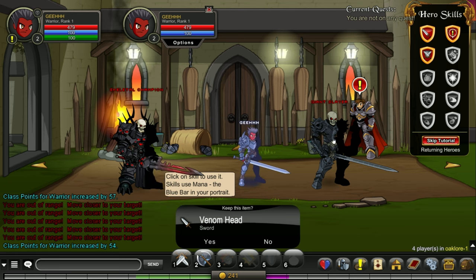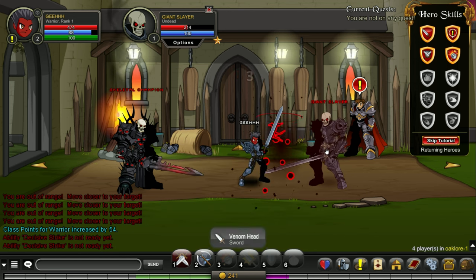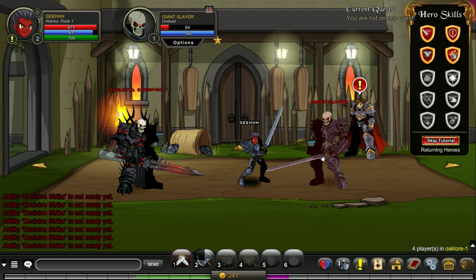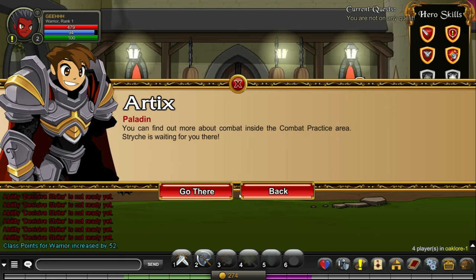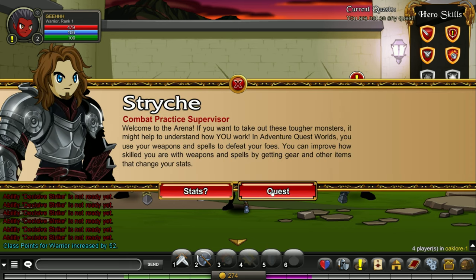The combat is tab-targeting. Keep this item — this one is tough. Let's take a quest from this guy. Probably he's gonna give me a quest to hunt down that skeleton guy. Talk to this guy again. Stats quest.